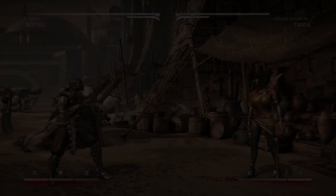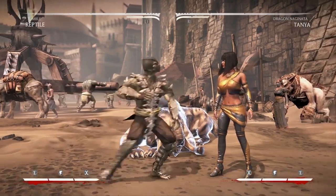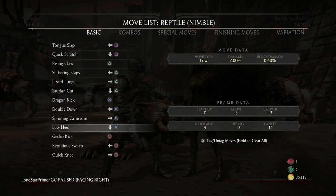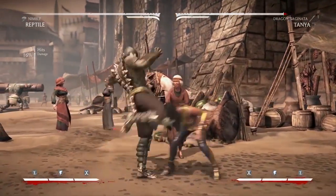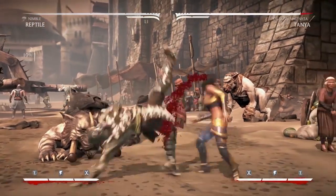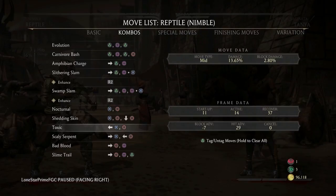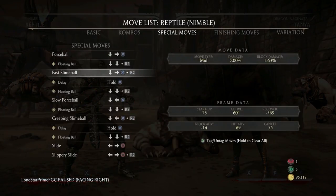Next, let's go over conversions. You're going to open people up with Down 3 and you need to figure out what to do off that 13 hit advantage — do you want to start pressure, go for an overhead, go for a low Back 3? You need to convert. Back 3-4 is generally a good string to choose. Back 3 on its own is 15 frames, and Back 3-4 is safe as well at negative 7 — unless for some reason you're blocking against Jason or Goro where they can glitch out Back 3-4 sometimes.